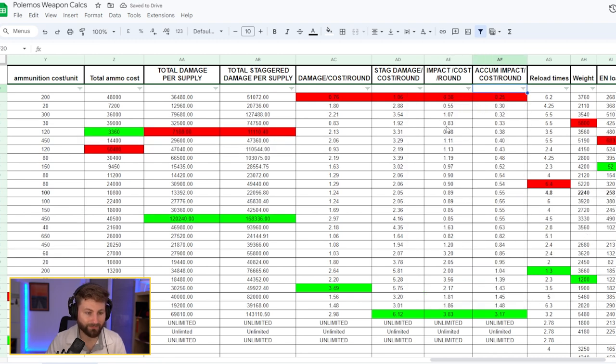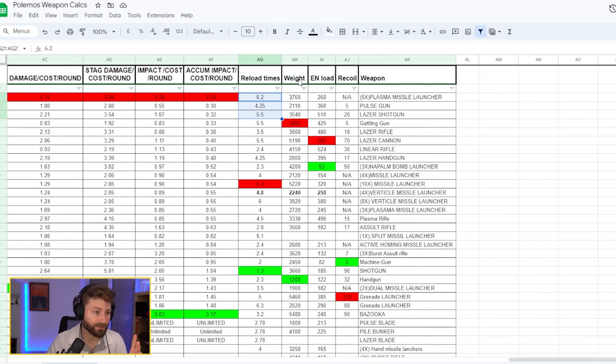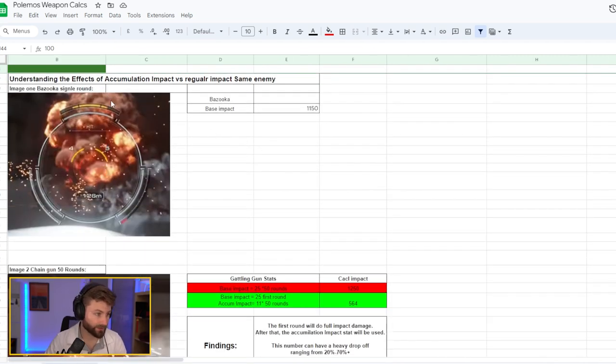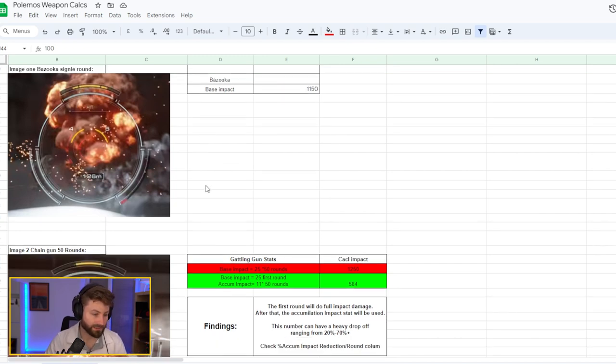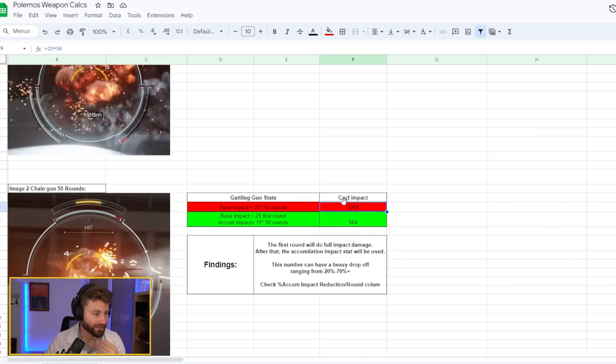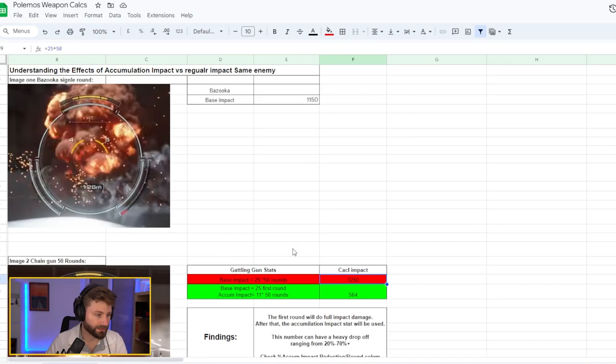The plasma missile launcher is consistently low on impact efficiency — I'm very curious when I'll actually use it effectively, maybe only against large groups of small units where the AOE shines. The cumulative impact per cost doesn't change rankings much, but those ratios showing drop-off size do shift things. I may add gradient color coding to make those changes more visually obvious. The sheet also has reload time, weight, EN load, and recoil columns.